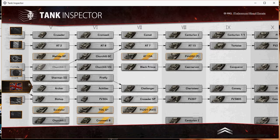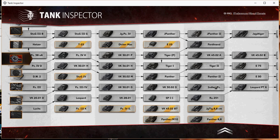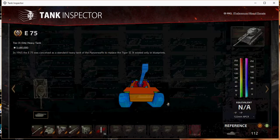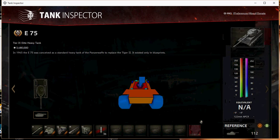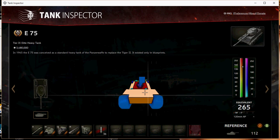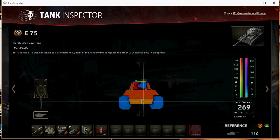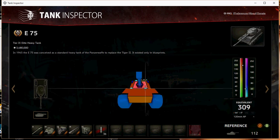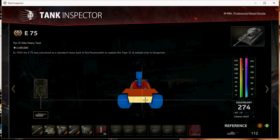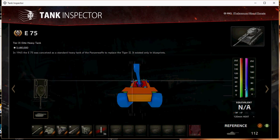For instance, if we look at the E-75 - it's got crazy glacis armor and decent lower plate armor. Say an IS-8 rolls around the corner with its 122mm gun and 265mm penetration AP - it's not going to penetrate the upper plate, and the lower plate from range is really strong because he's aiming down at it. He thinks, 'I'll load heat and try to shoot.' No - heat doesn't normalize, it's over 300 effective. Maybe you can pen the lower plate, but you could have done that with a normal round at the right angle.